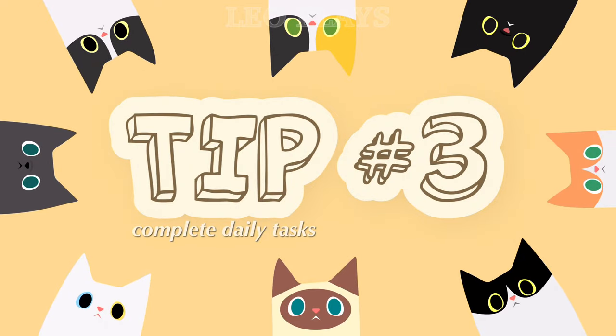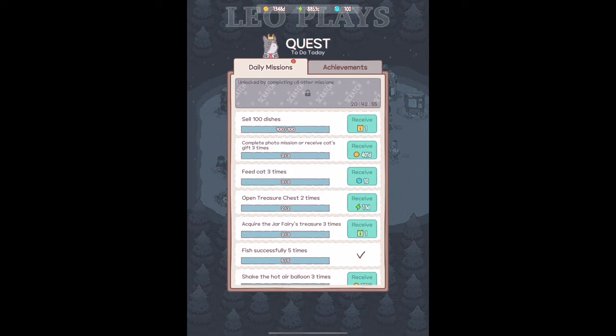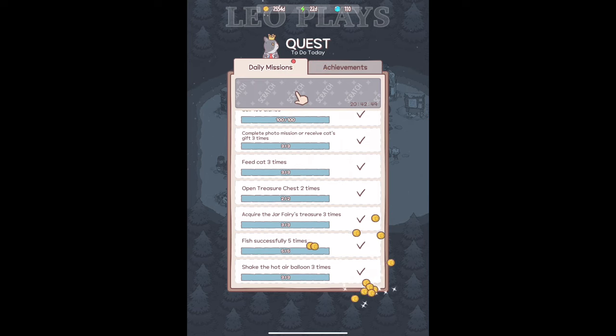Tip number 3: complete daily tasks. Nothing can beat the number of coins you earn from the charter fairy, but daily task completion comes in second, and you get gems, energy, and some extra tickets at the end. Complete all your tasks for the day and you'll get to scratch off more rewards.